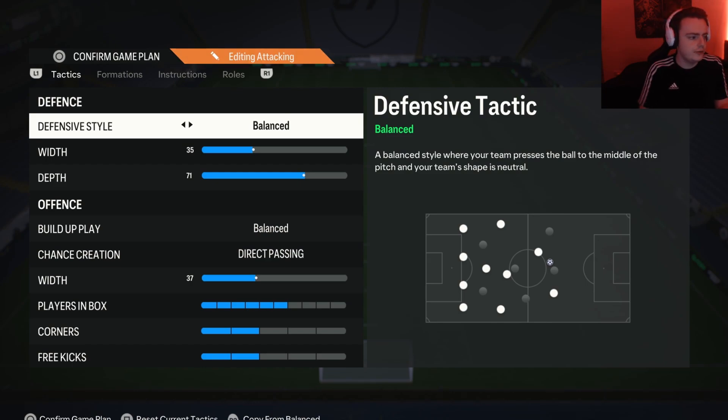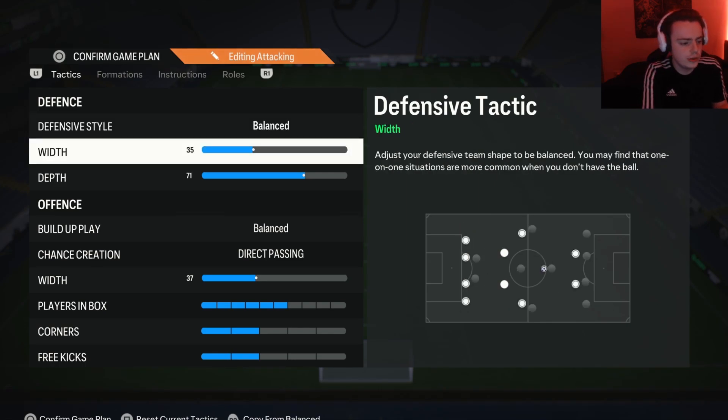When it comes to the 4222, for the defensive style I have it on balance. The reason is it gives you the best control over your defence — when you want to press and be aggressive you can, and when you want to be more passive and drop off you can also do that. I prefer a lower defensive width because if somebody's going to go down the wing and do a cutback, they'll do it regardless. It's better to have a compact defence to block attacks through the middle. You can still get out and block cutbacks even with a lower width.